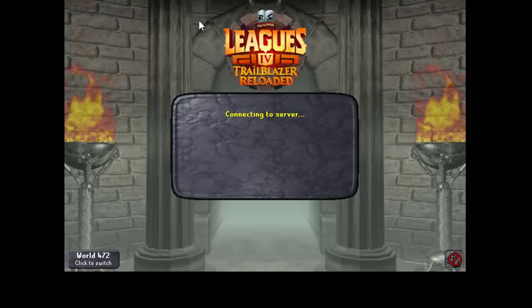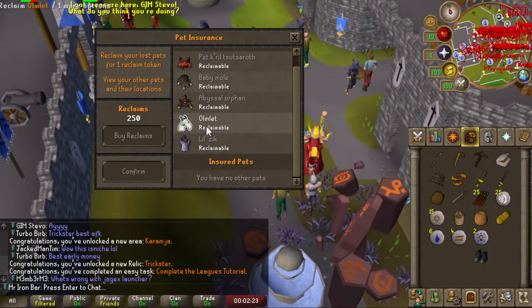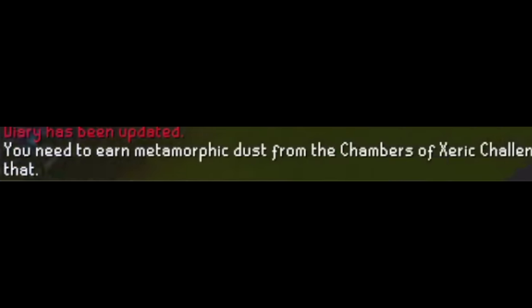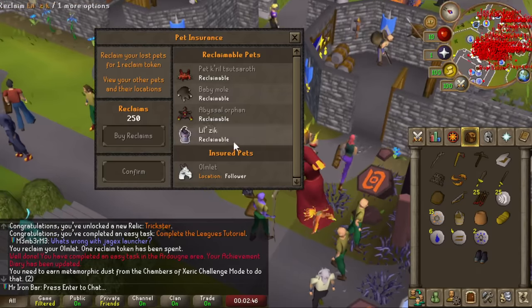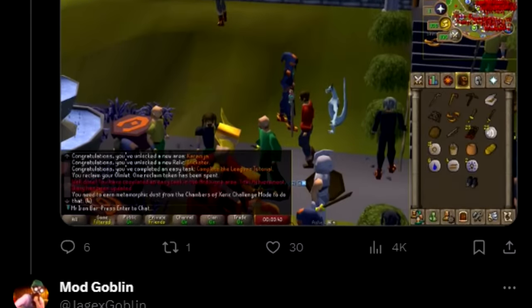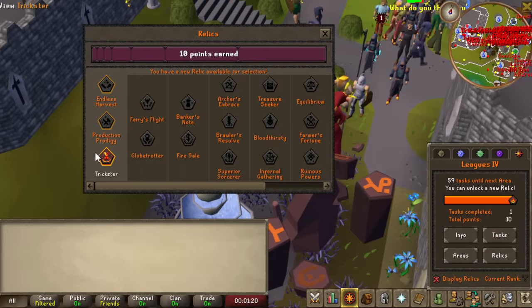We are off to an amazing start — it only took about 40 minutes of waiting for the server to respond to my login request. Once in, the first thing I do is grab my pet and metamorphosize it into the classic Mudskipper doggo version. But I can't transmog my omelet pet. Jagex never bothered to code Leagues to remember if your pets have transmogs — after four leagues! Apparently they're now considering adding that option next league.